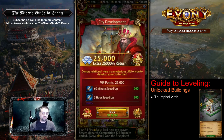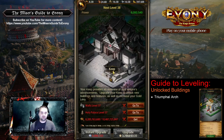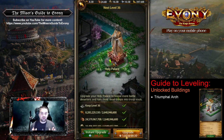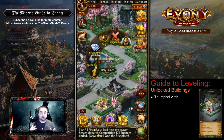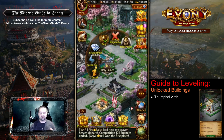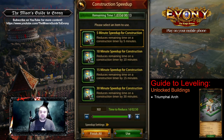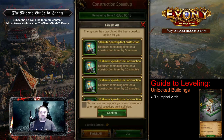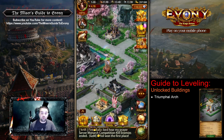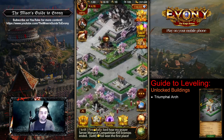Let's look at unlocked buildings. In the previous Keep 37 video, I mentioned that Triumphal Arch was available at Keep 37 — I kind of jumped the gun there. It's actually Keep 38, so Triumphal Arch is now going to be unlocked. Triumphal Arch gives you things like an increase in rally capacity, reinforcement capacity, and improves your reinforcement capacity in battlefields. So it does things that benefit primarily PvP combat, especially within battlefields. It's a good building to have if you are a frequent participant in battlefields.